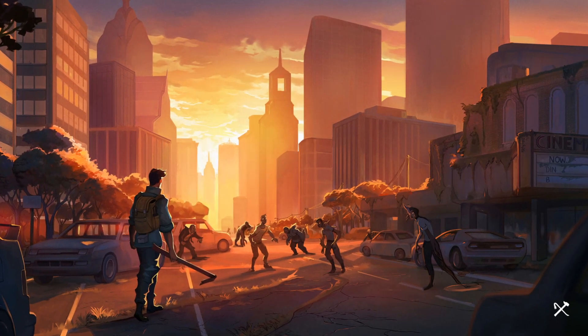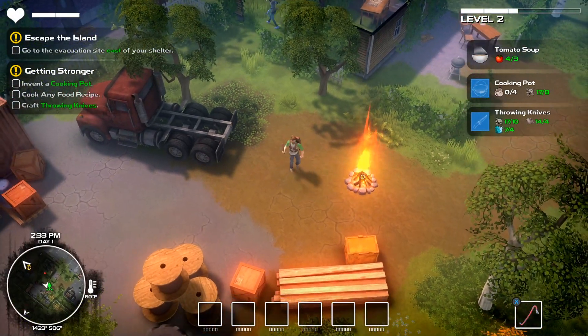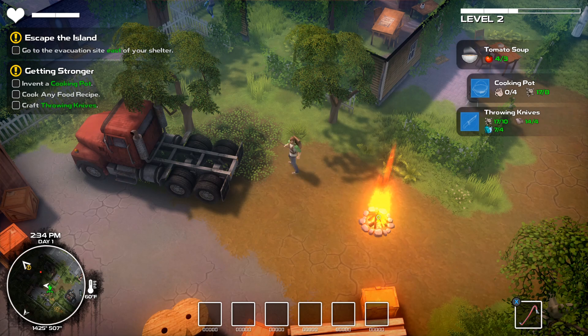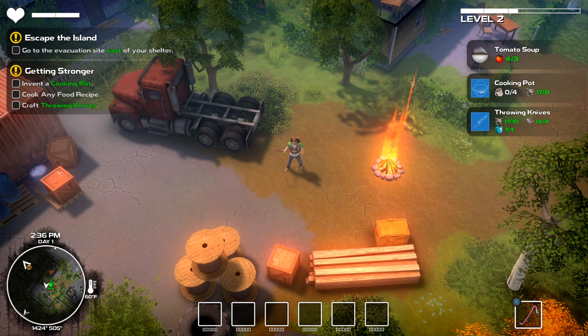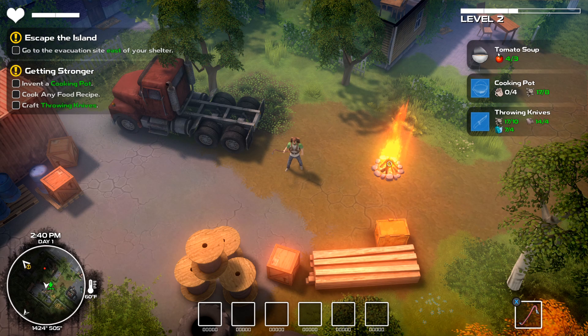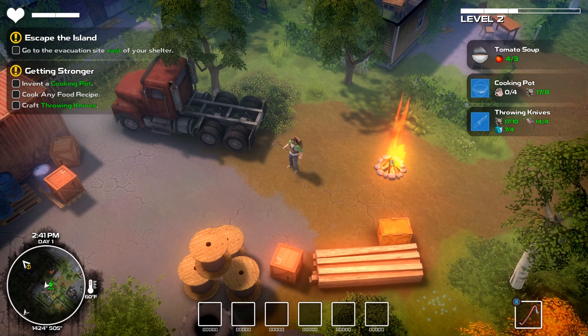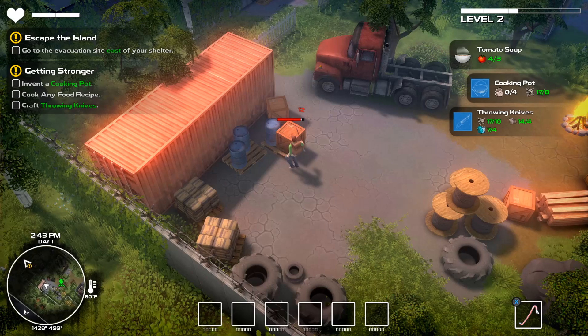I'll show you this survival crafting top-down video game. Here I am — there are zombie-type creatures and I have a set of missions in the upper left-hand corner. I've got a map in the lower left, my inventory of what I'm currently carrying on the bottom, my current weapon, and my current level in the upper right-hand corner. Here is my character — I have a crowbar, I can run, I can whack things.